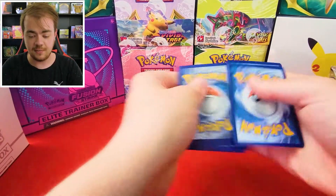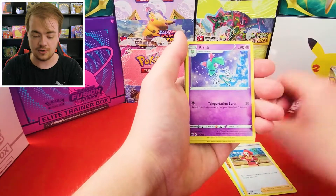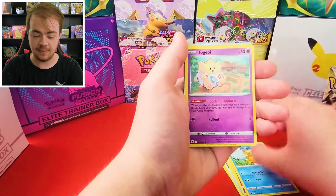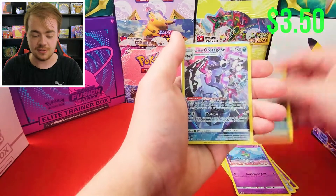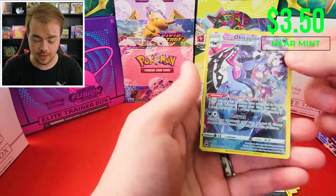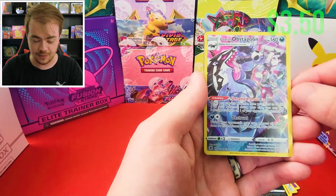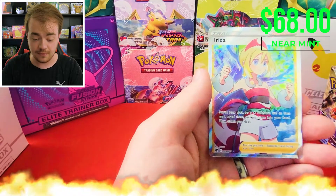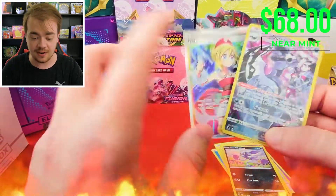From what I've seen from other people's videos, the pull rates seem a little low in this set, but there's tons of great cards to get so maybe I've just been having bad luck with the other boxes I've opened. Oh, we have Galarian Obstagoon — so this is going to be one of the new trainer gallery cards. I think it's Peonia and then the Obstagoon over there, really really cool. And we have Arida — nice, we got a trainer gallery card and a trainer card.